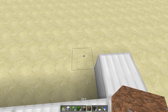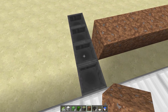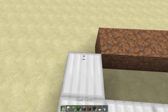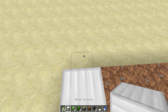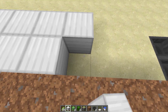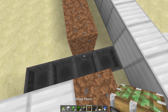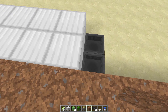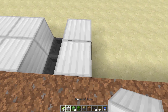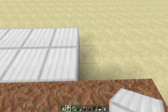Then we're going to grab our dirt and put that like so, and square off the rest as well. For now you can put a dirt here — it's basically not going to be visible, so that is fine. We'll be putting temporary blocks and the like there in the near future anyway.